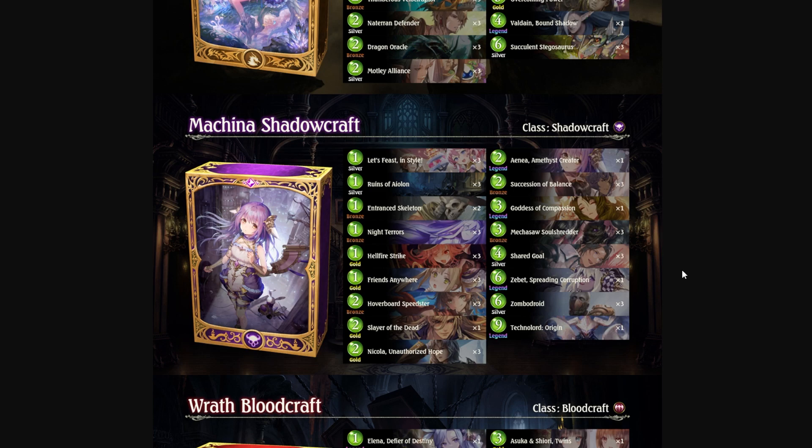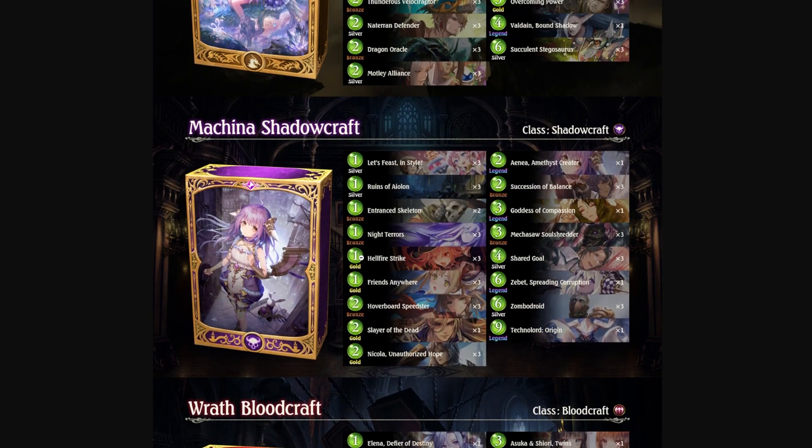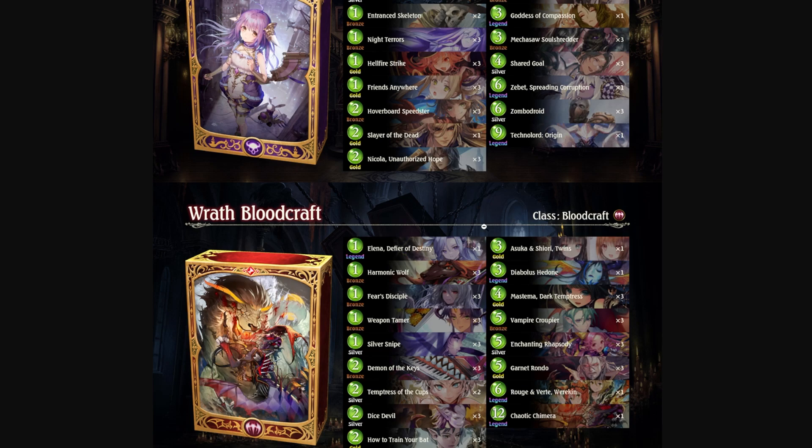Wait for us to test Machina Shadowcraft before you do anything with your temporary decks. Now, cards you can pivot to from Machina Shadow: Zabat can be used in aggressive Last Word or control decks. Hellfire Strike works in aggressive decks. Entrance Skeleton is pretty good generally. Slayer of the Deck is also good in aggro and some control decks. But the rest of the cards aren't as important for pivoting.